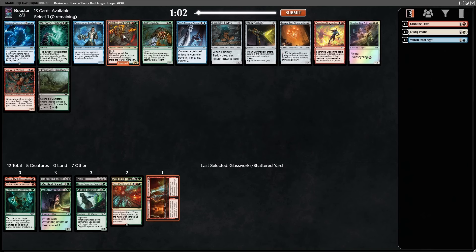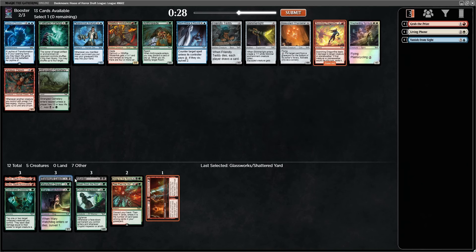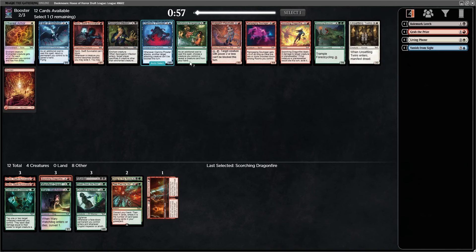Leyline that we're not going to play. Wildfire Wicker Folk. There's also Scorching Dragonfire in the pack — we're not passing that. Scorching Dragonfire is unironically probably the best removal spell in the set because it exiles. I'm probably not going to play the Leech, and might not play any of the black cards. It's very unlikely I'll play Murder at this point either. Take the Dragonfire. Another Norrin — not taking a third Norrin. There's another Dragonfire, so we're taking that.